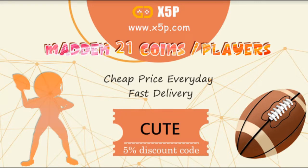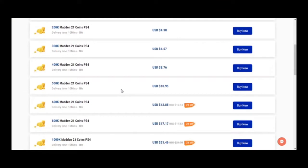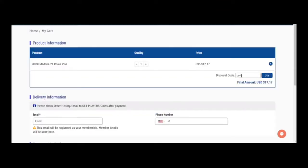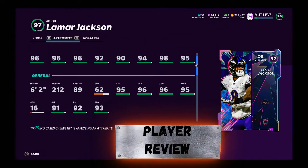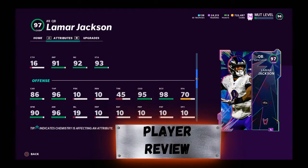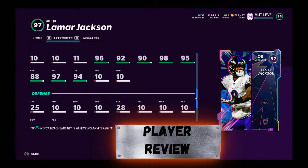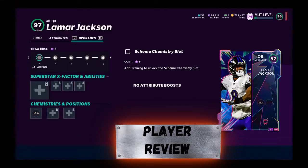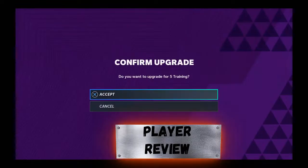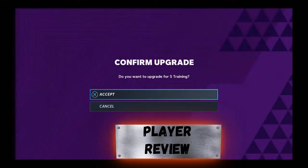x5p.com, use code 'cute' at checkout — it's easy, fast, legit, go get the players you want for the prices you want, cheapest prices on the market. We're here guys — Lamar Jackson. Six foot two, two hundred twelve pounds, 440k right now on PS4 and 385 on Xbox. Is he worth the price? We're gonna break him down.